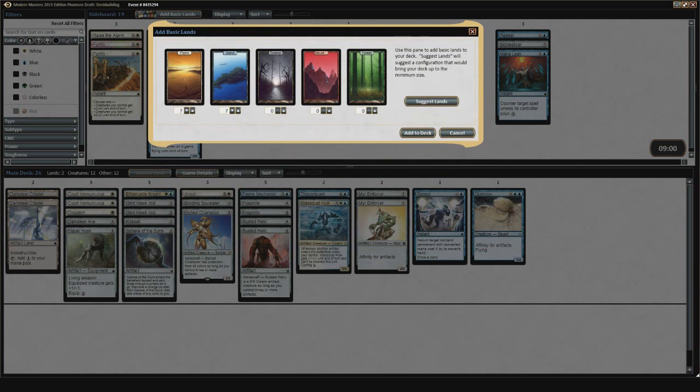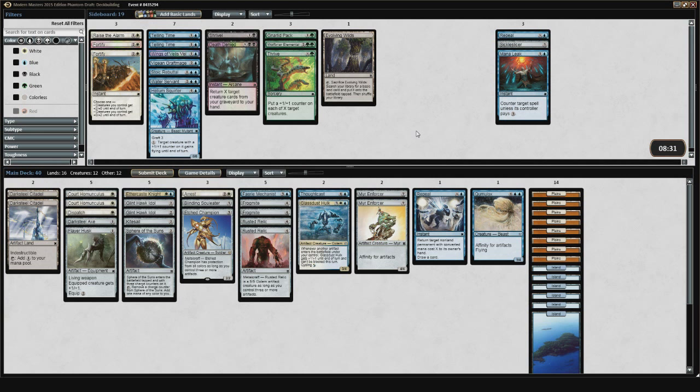The deck wants me to play 7 White and 7 Blue sources. Seven white doesn't really give me enough sources to cast Court Homunculus on turn 1. Cumulox is kind of like a 5-drop, so I think I'm okay going down to 6 White and 8 Blue, because I do have Evolving Wilds as my 7th blue source. And if I don't get to cast Cumulox on time, it's not as big of a deal. I'd rather cast Court Homunculus on time. I'm not getting Cumulox out until around turn 5 anyway.